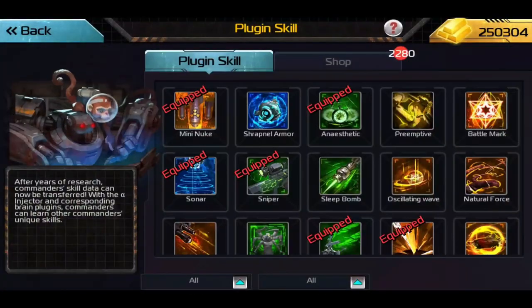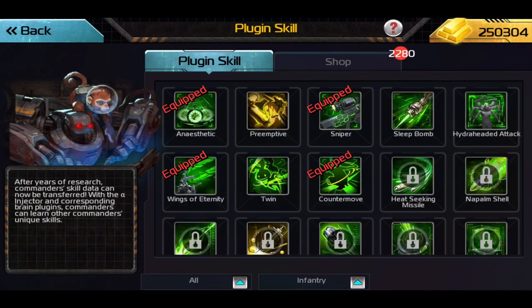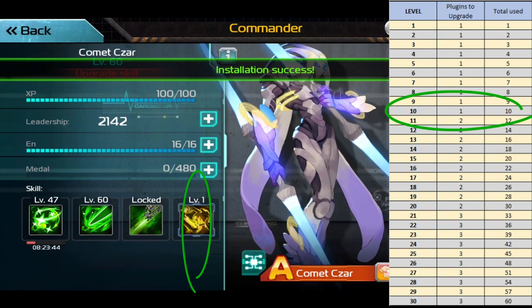The fourth slot was open — going in here to Perfect Infiltrate, Pre-emptive — boom! That's how you get your fourth slot. There's also a chart on the right showing how much it takes to reach max level.